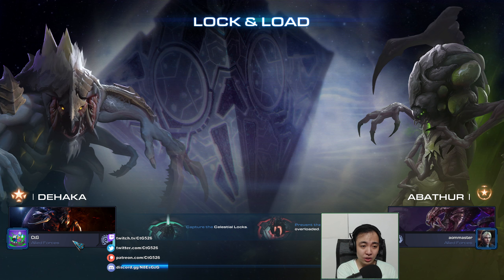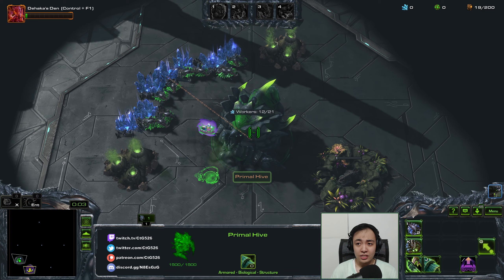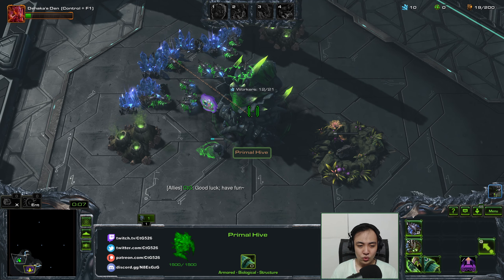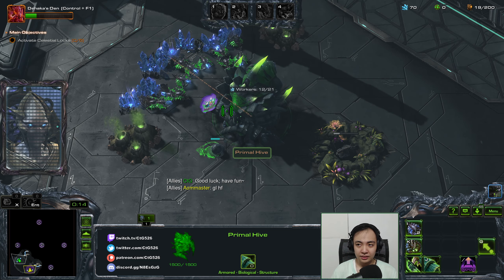Lock and Load is the map we're playing. We have to capture all five locks — each of us needs at least one unit on top of each lock and stand there for about 20 seconds to capture it. If the enemy captures a lock within about 10 seconds it starts a timer, and when that timer runs out we lose the game. The main concern today is getting all the essence in one spot. Enemy Zerg — not ideal but not too bad either.